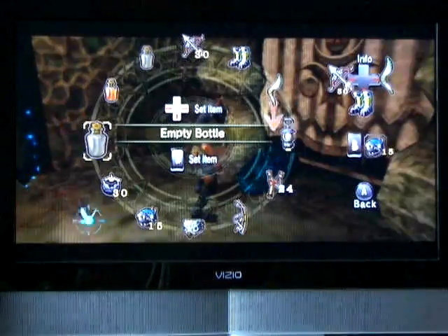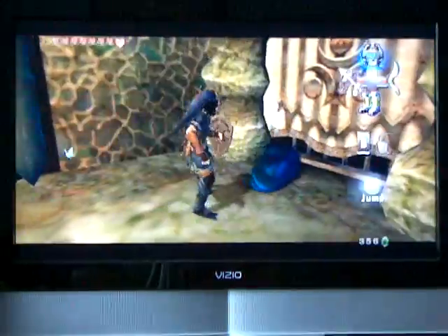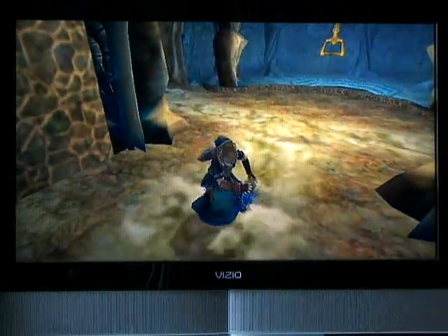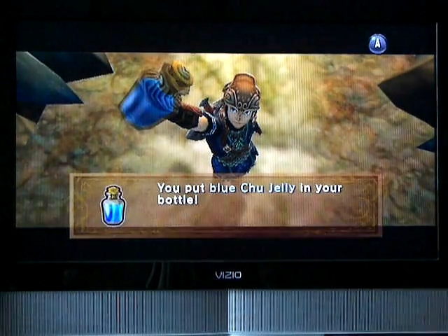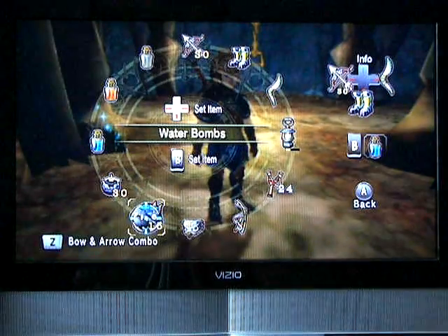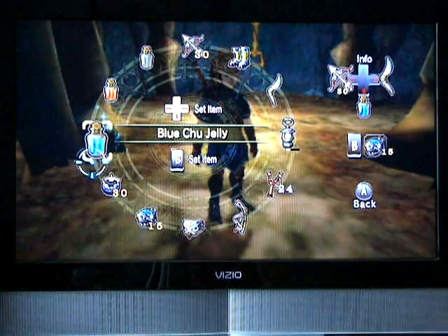We're back! It's part forty-nine of the Twilight Princess playthrough. One more to a big fifty. And there's this blue chu jelly — what the heck does that do? It's like a blue potion, and it replenishes all hearts, which is really good. So that's like the best potion you can get.